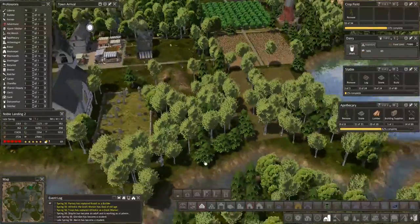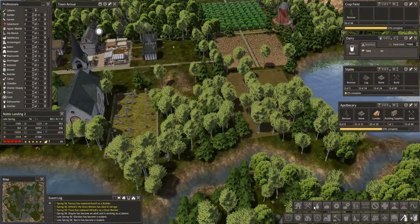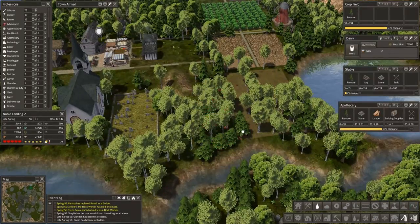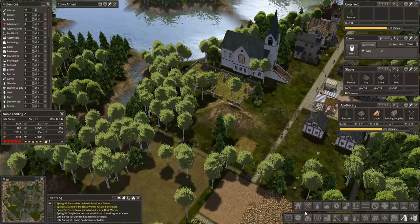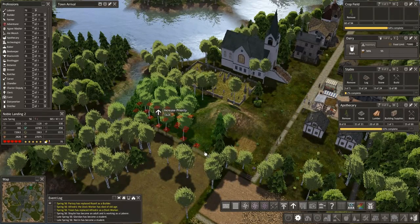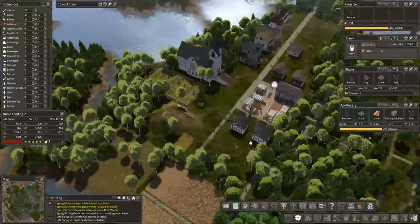I need these trees gone. Let's do that. Guys, can you give me some space here? I'd appreciate that. I want to do this sooner than later, so let's prioritize this one. We can't prioritize the railroad track, but we'll get the trees out of there.